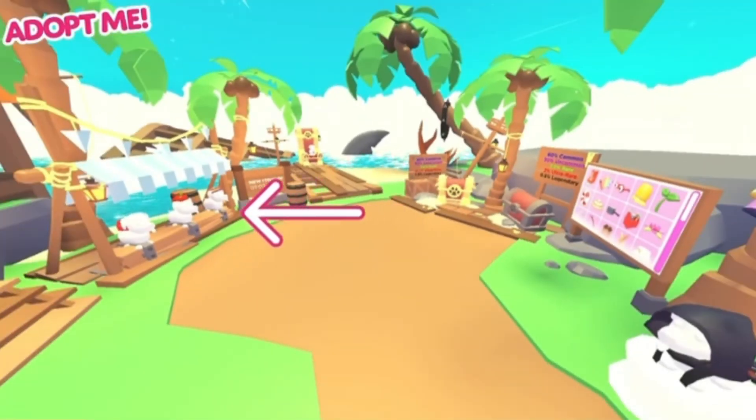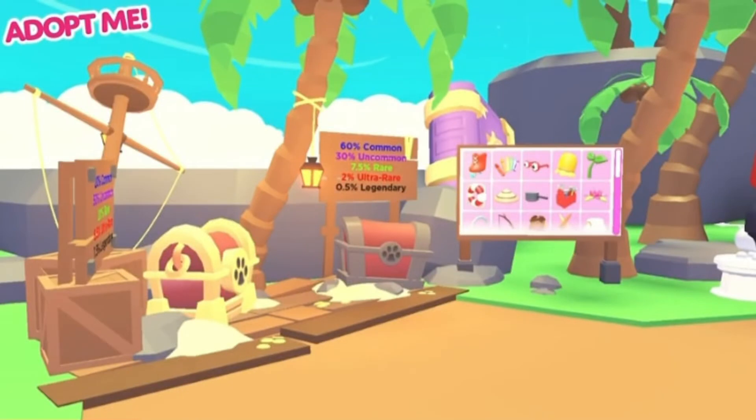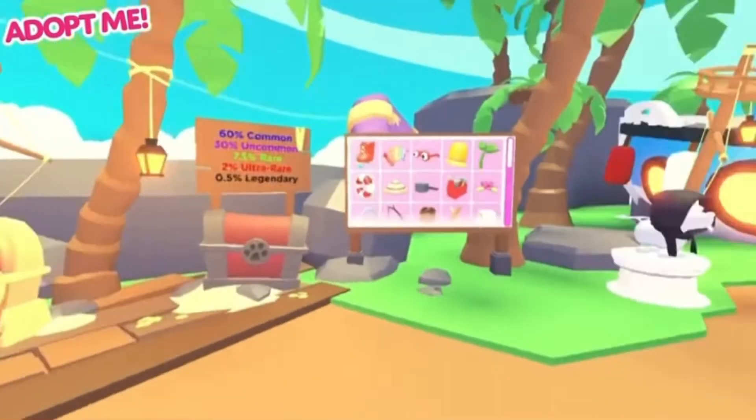As you can see there is only one accessory stamp, because the other one has been replaced with a new accessory chest system. These accessory chests contain 40 brand new accessories in all different rarities, including four animated legendary items.